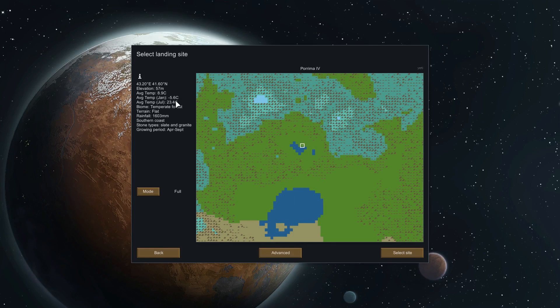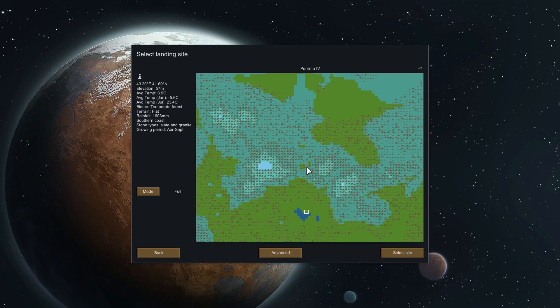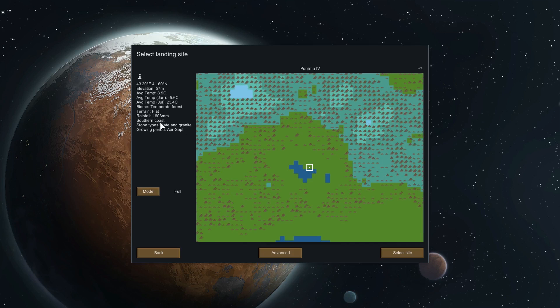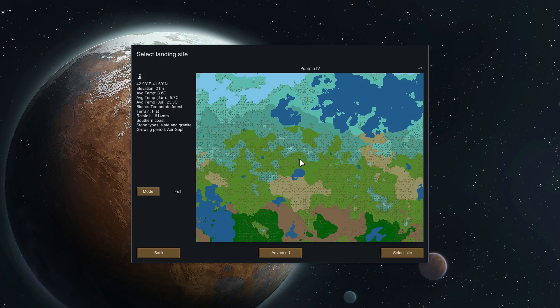Temperate Forest — gets a bit cold in January. There is a growing period from April to September, so that's fairly long. We can probably do that. And southern coast, so there's a coast down to the south. There's this little itty-bitty patch of Boreal Forest there. We'll rock here. For anybody playing along, 42.93 by 41.60, right there, kind of in the center.